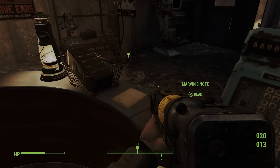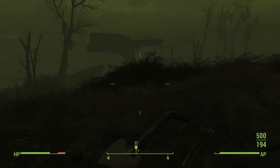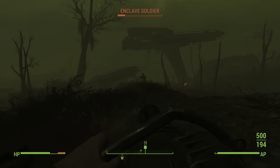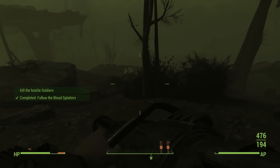They did also add in a bunch of new stuff where you can put up Halloween decorations in your base. I don't care about the decorations at all. To me, the best part of this completely free update is the Enclave Remnants — there's a new quest line that's been built into the story called Echoes of the Past.